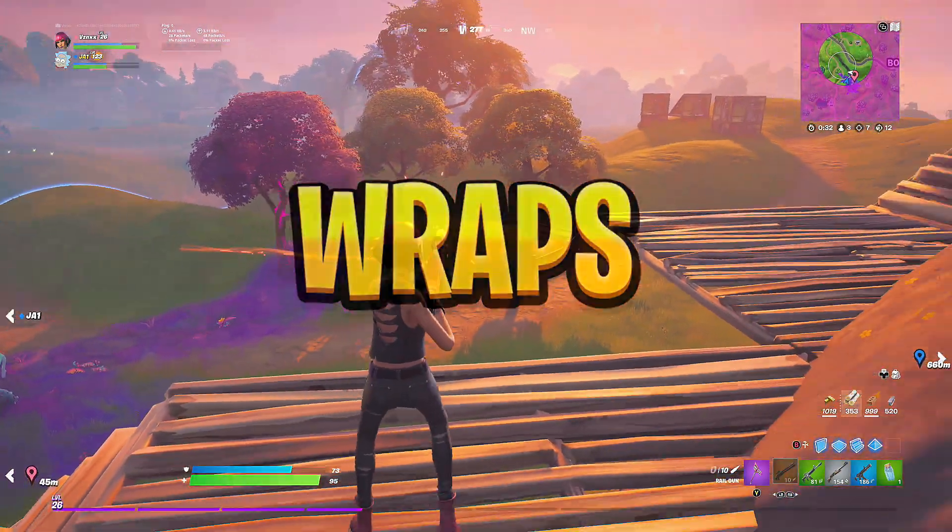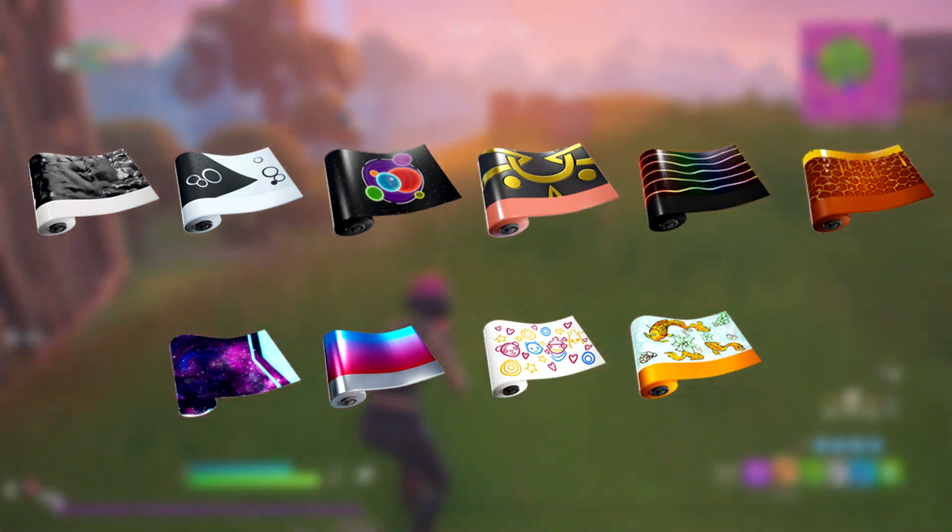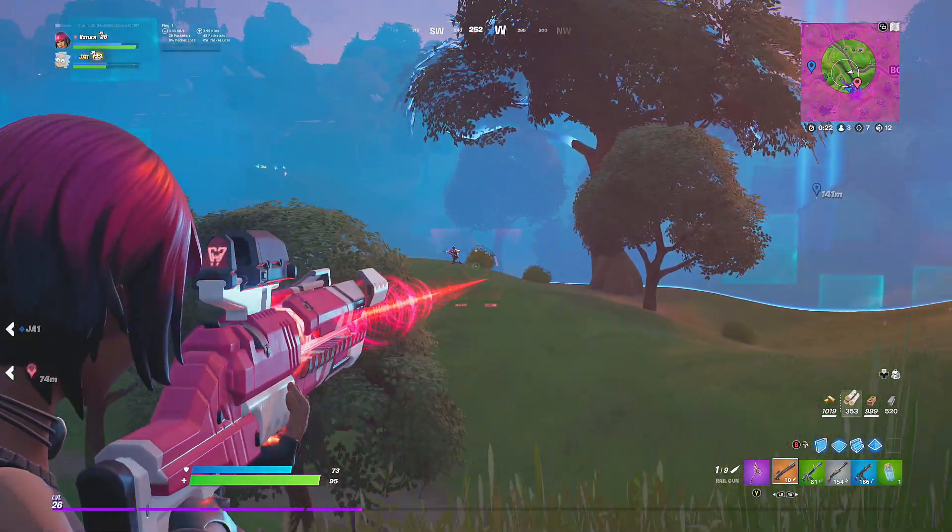The last section of the video is the wraps section. From left to right: Black Ooze, Echoes, Planetary Emblem, Sonic Glow, Beast, Why Does It, Star Scout, Hot and Cold, Friends Forever, and Zen Out. That's my prediction for the June 18th item shop.